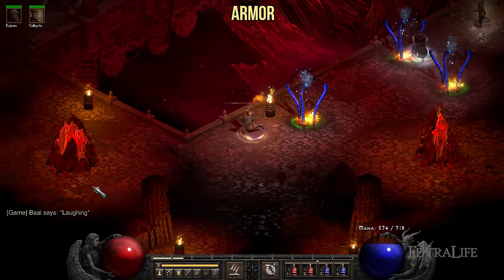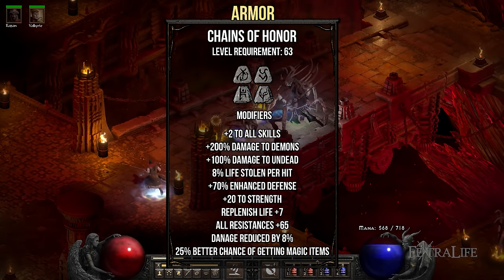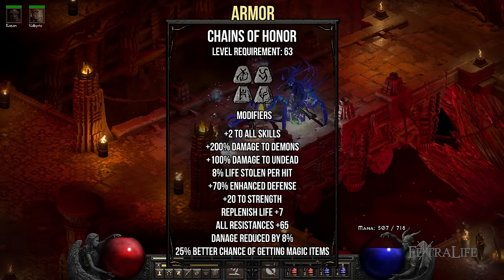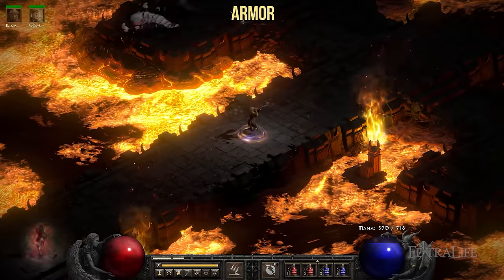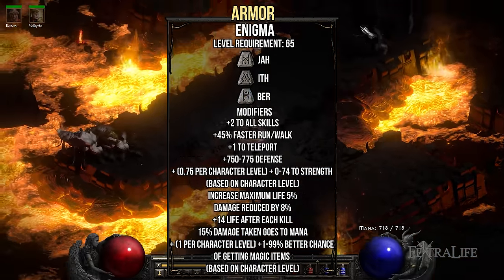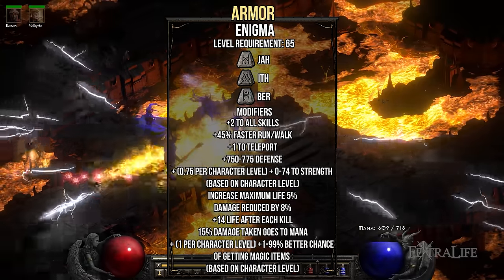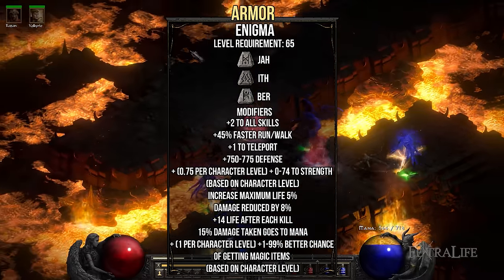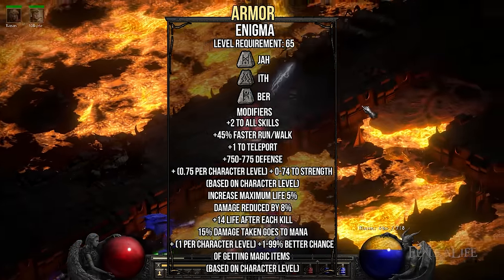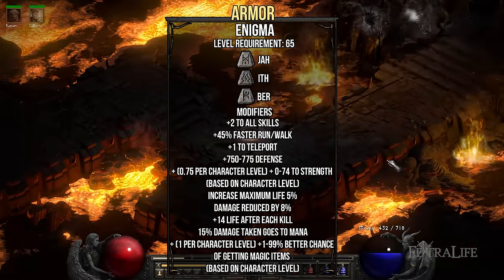For armor, you have a couple of options. The first is the Chains of Honor Runeword. This build usually lacks resistances, so this is a perfect option to compensate for that. The plus skills, Life Leech, and Damage vs. Demons are great additions as well. The Enigma Runeword: Many players like to run Enigma because of its teleport ability, but I wouldn't recommend it for this build. The Amazon has one of the lowest breakpoints when it comes to faster cast rate, so you'll be teleporting much slower than other characters. Enigma doesn't provide resistances either, so you might end up getting killed by teleporting into an enemy.